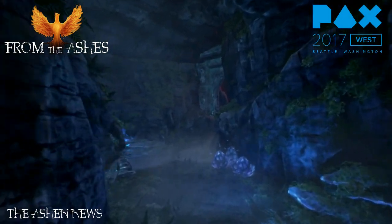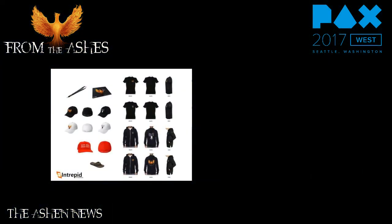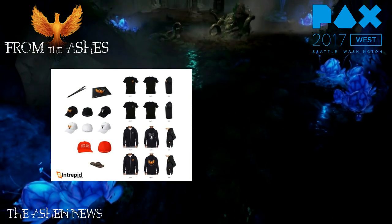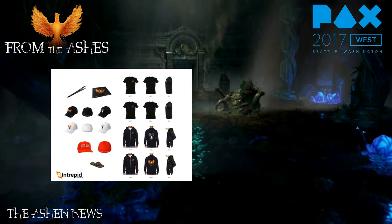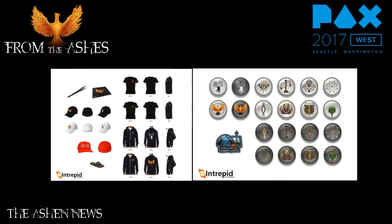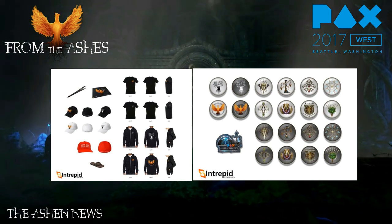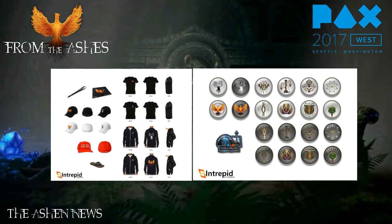The team also revealed some of the physical merchandise that would be available for attendees of PAX. These items include lanyards, mouse pads, baseball caps, t-shirts, and hoodies. They also showed off race-specific pins that could be acquired, as well as a PAX West 2017 exclusive pin that would only be available to attendees of this event.